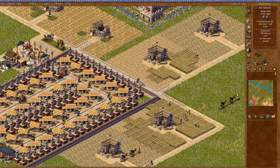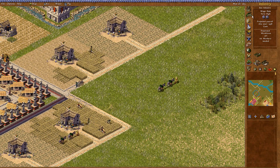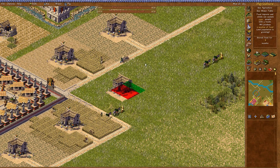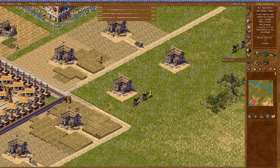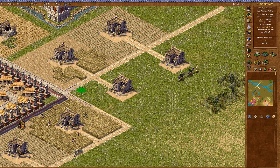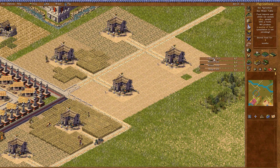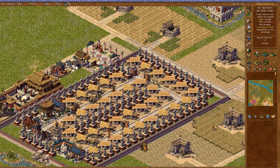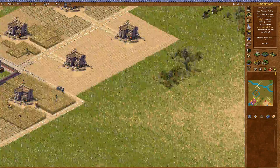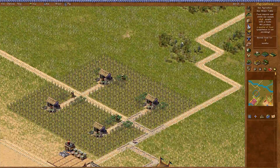I might actually build up cabbage farms. Let's go ahead and pick out some cabbage farms — road, cabbage field. Some of the tiles didn't get covered but that's okay. So that'll boost our food supplies up as well, which is what we need. Hopefully we'll have enough troops to deal with this invasion from Jangling.